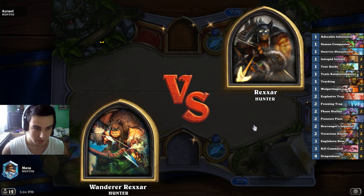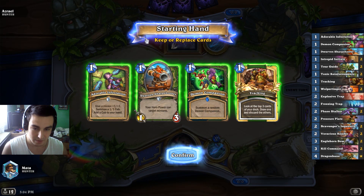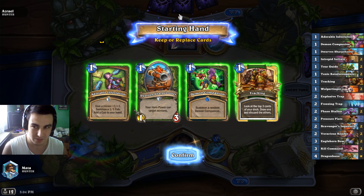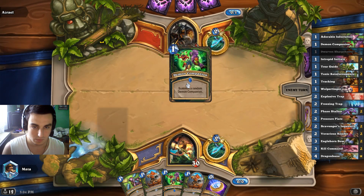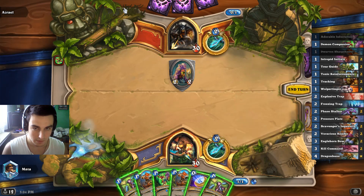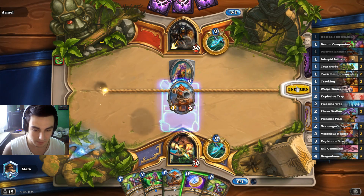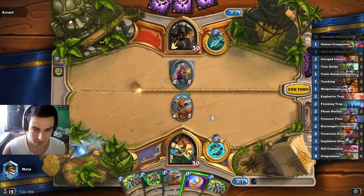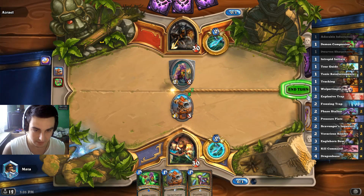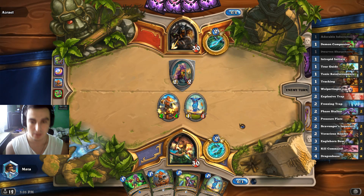Oh, hunter mirror. Pretty sure that's also Face Hunter. I don't think there are much better Hunter decks currently than Face Hunter. Let's keep these three. So it is Face Hunter. Option one is just to play Dwarven Sharpshooter and hope it will stick until the next turn so we can clear off his Shimmer. Option two is just to play Demon Companion. I feel like I'll coin out this — and now it's almost guaranteed to survive.